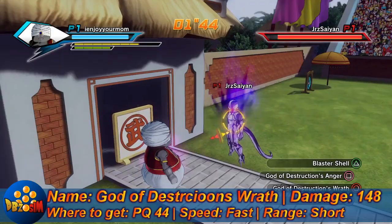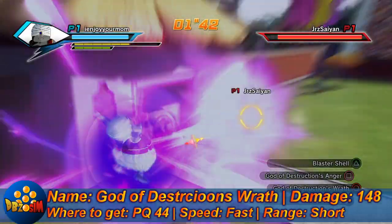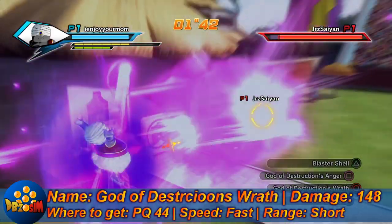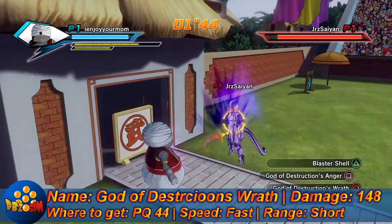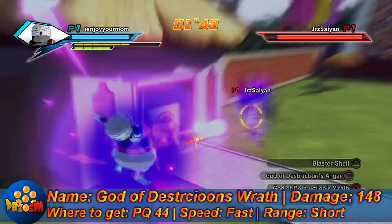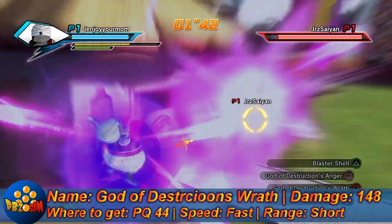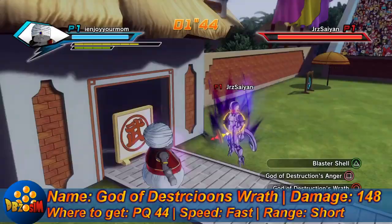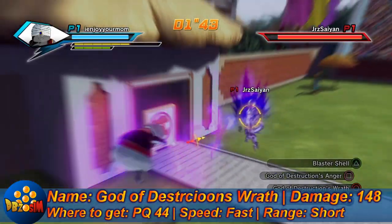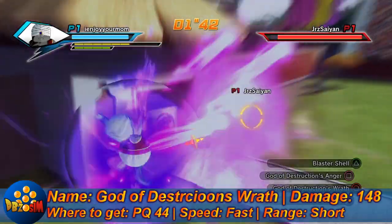Next we got God of Destruction's Wrath. Does around 148 damage if you get as many hits as in the video, but there's no exact damage count. You can get it from PQ44. It's a pretty fast attack, but it has short to medium range. I'd recommend this move mostly if you're going to be doing PQs with a lot of people, 3v3s or 2v2s online.